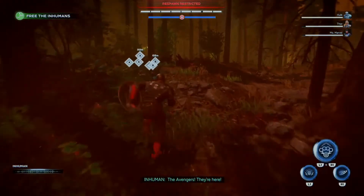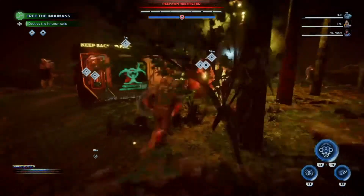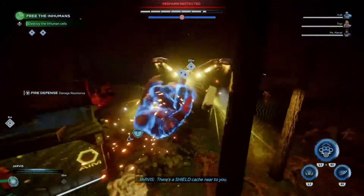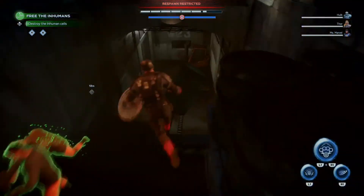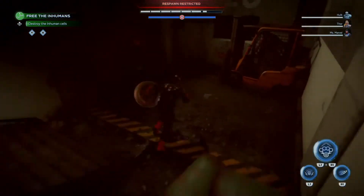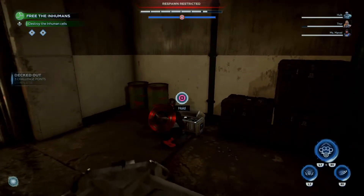Once you arrive at the next area, you can actually knock out two trophies with this run. You can open these up and free the prisoners, which gives you the trophy for the prisoners, or you can run straight down into the bunker that opens up as soon as you get over here — and here is chest number two.